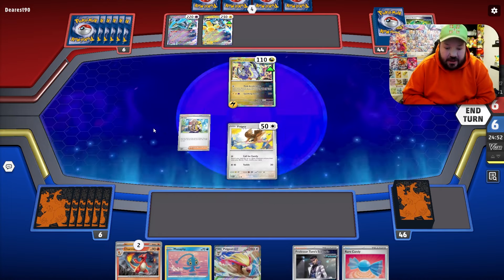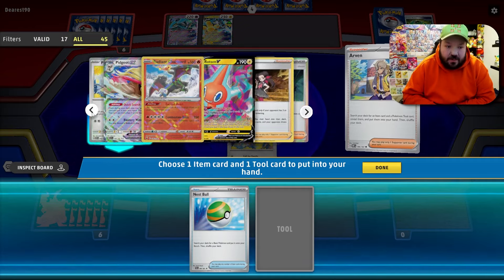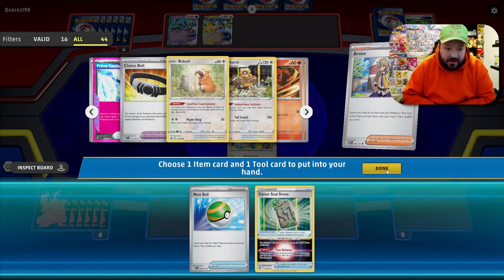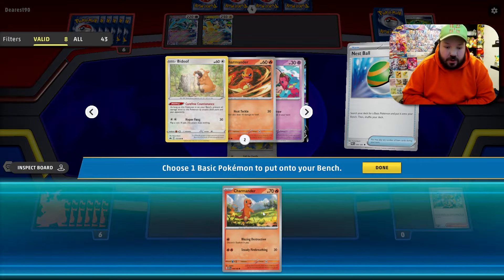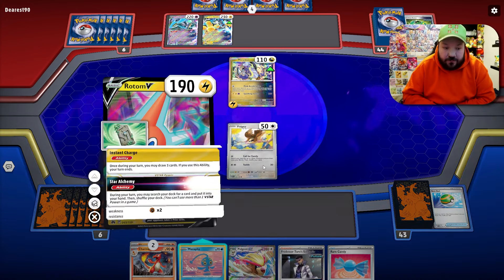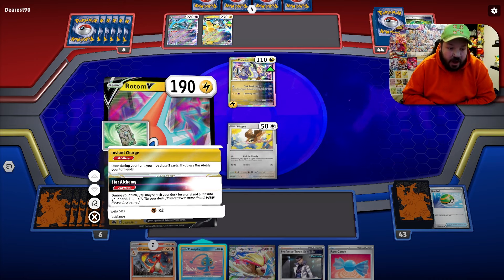We play Arvin to search our deck. I want to go Nest Ball and Forest Seal Stone first to get all the necessary pieces, plus Buddy-Buddy Poffin and Rotom for draw. So we play Nest Ball searching for Rotom, then Forest Seal Stone. We flip Forest Seal Stone — if we had an energy we could use Call for Family, but instead we'll use Star Alchemy and grab Buddy-Buddy Poffin so we can grab two basics.